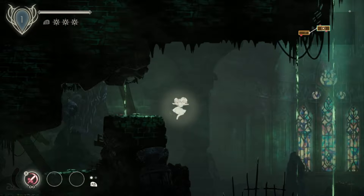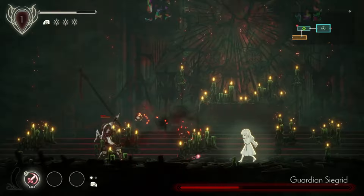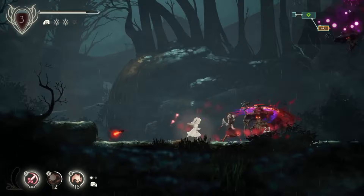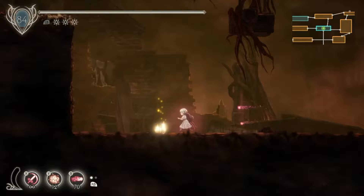I decided to play through Ender Lilies real quick to see if I should even play Ender Magnolia. So what even is Ender Lilies? It's a Metroidvania set in a dark fantasy world, ravaged by a deadly rain that has left the kingdom in ruins and its inhabitants corrupted. You play as Lily, a white priestess with the power to purify the blighted, as you set out on a journey through this hauntingly beautiful, semi-interconnected environment to uncover the mysteries of the kingdom's downfall.